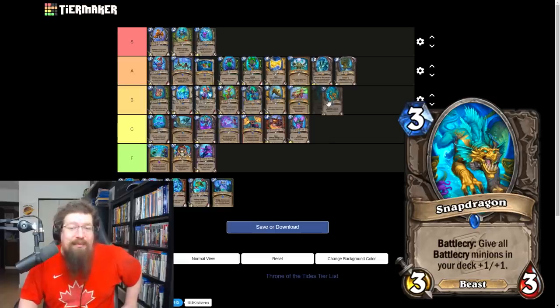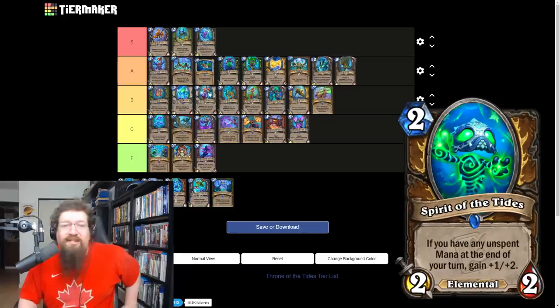Snapdragon is a neutral minion — give all battlecry minions in your deck +1/+1. This will see play. It's Keliseth for three mana that you can run two of, and there are a lot of good battlecry decks — rogue and paladin in particular could use this. It can be very scary when coupled with Brann and Shadow Step.